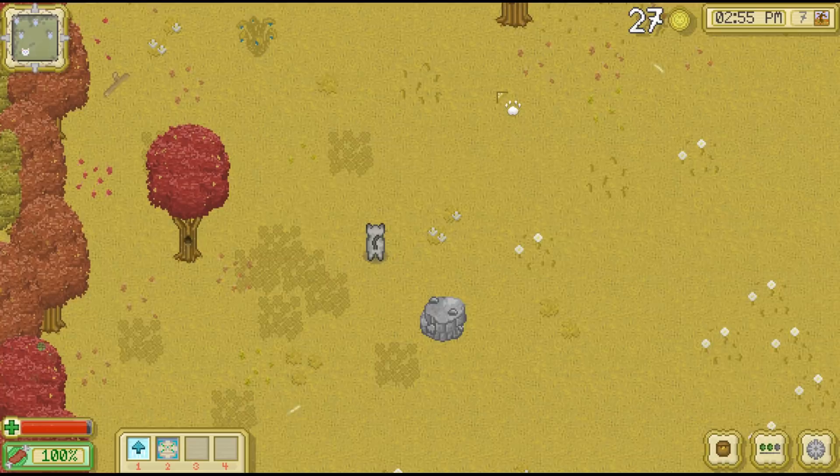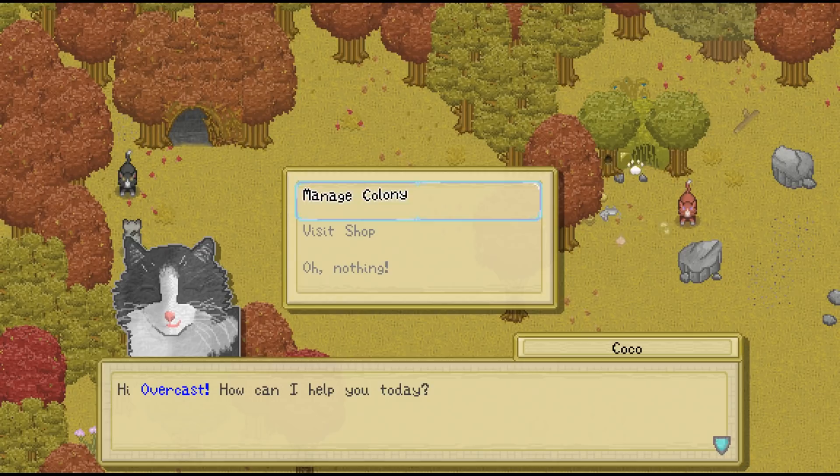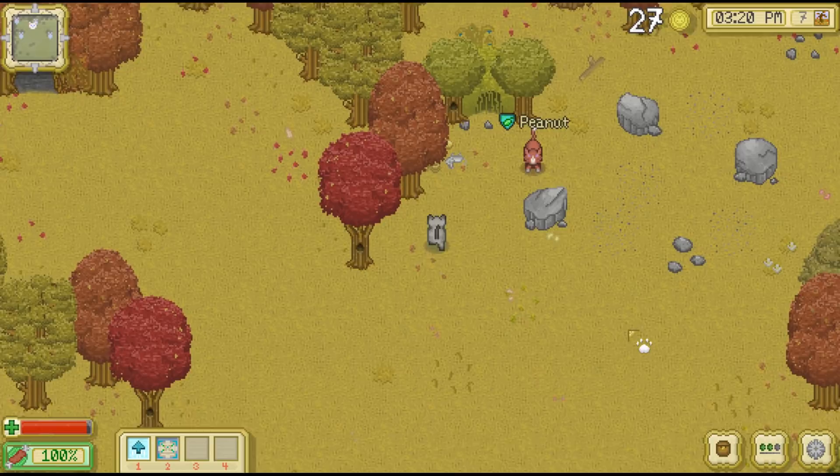That'd be an interesting possibility. So Firefly would probably either follow his sister or end up staying behind to lead the forest colony as Mayor eventually retires. Let's go ahead and sell this off first — I forgot I needed to do that. Let's visit the shop and we're going to sell off these — we've got quite a lot we can sell.